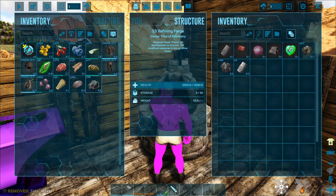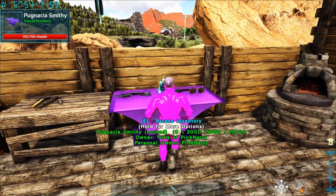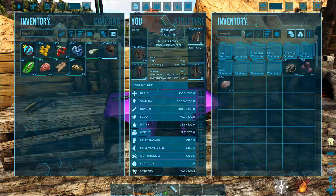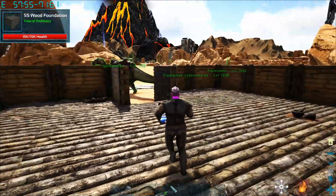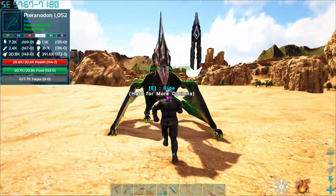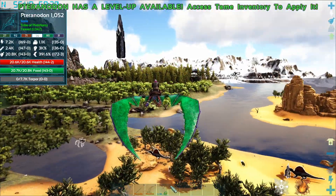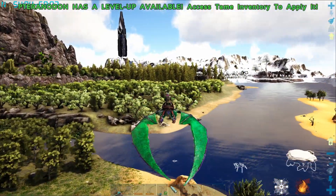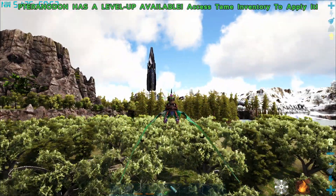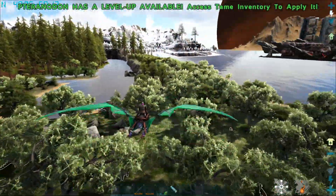I'm just going to leave everything I can behind so that I don't lose anything too important. Let me put on my armor just in case something gets hold of me - now we don't have to worry. I want to go into the redwoods because that's normally where you find nests.